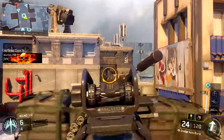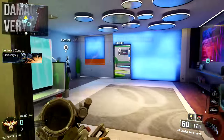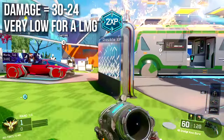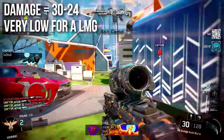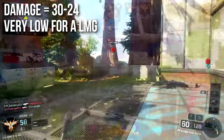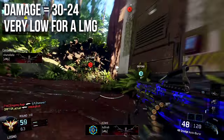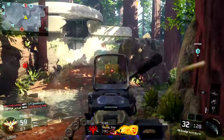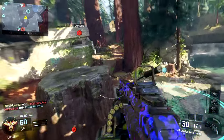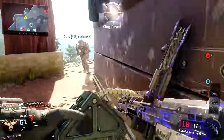Let's start off with the damage. It deals 30 damage up close and decreases down to 24 damage at very long ranges, which is very low overall damage for an LMG. It is slightly better than the Dingo, but there are machine guns, assault rifles, even pistols and secondary weapons that do more damage than this — so it's not very impressive for an LMG.